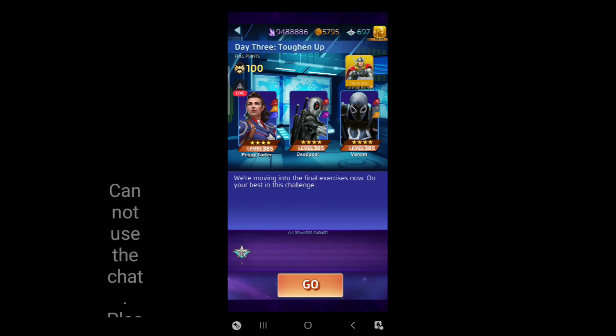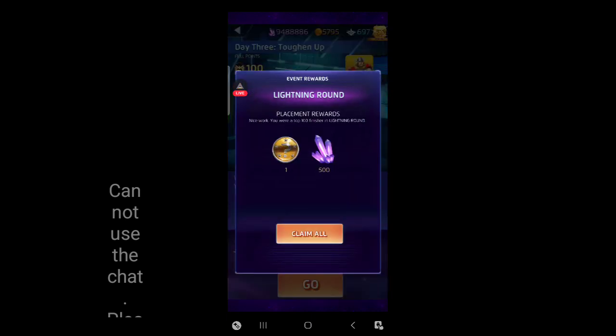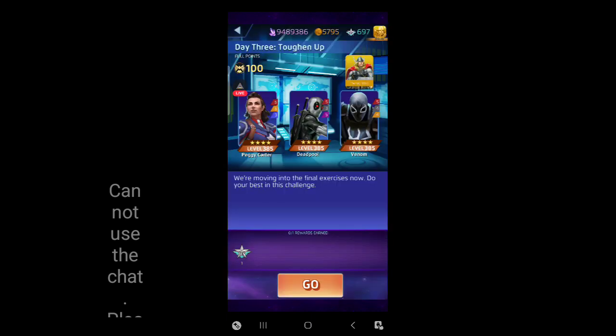Peggy Carter, Deadpool, and Venom is probably one of the harder nodes in this whole Welcome to Shield set, as long as you're not stacked on five stars. I don't use five stars on this node because they don't use five stars - it's only all four stars. We don't need a five star to tackle this. Peggy Carter's yellow basically says that as long as she has 30% or more health, all of the opponent's powers are going to actively cost four more AP. Really annoying.